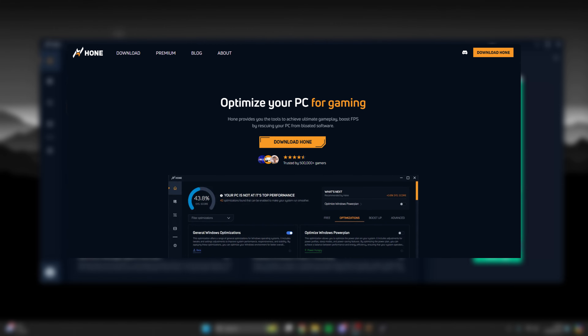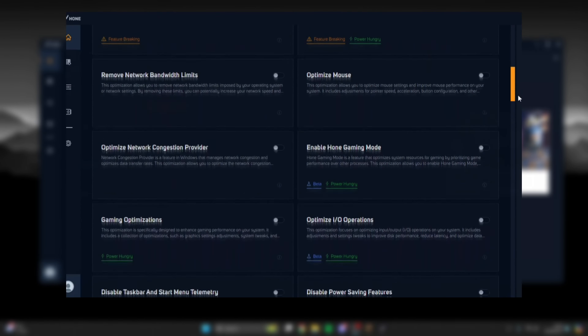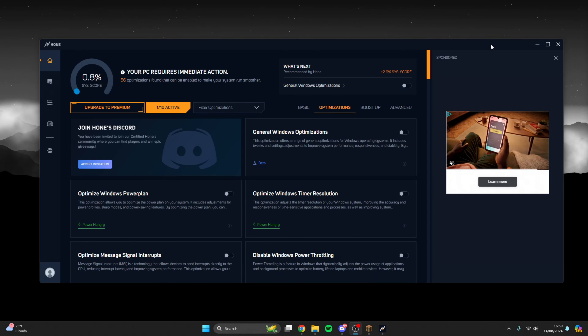Hone — the sponsor of this video. And I don't want you guys to think, oh, it's just a sponsor, he's just trying to earn money. Hone is something I've actually been using for a very, very long time, well before they reached out to me. Hone is a completely free to use PC optimization software. It has a bunch of different features — over 90 optimizations, BIOS optimizations, translated versions, specific game optimizations, and so on. So what I use it for personally is Minecraft.